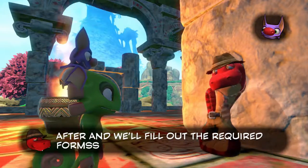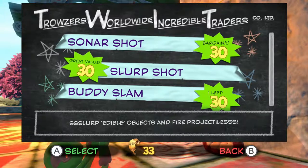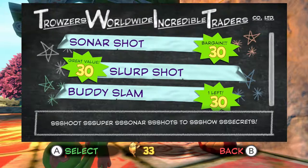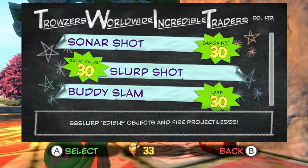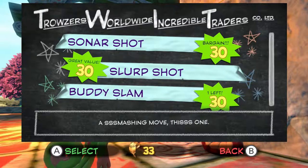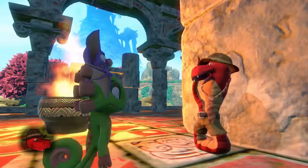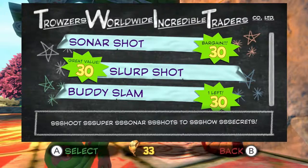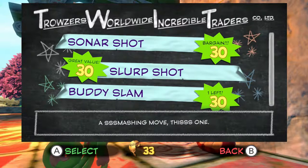Alright, okay, yep — give us the move. Do I want sonar shot? Shoot super sonar shots to show secrets. Slurp: edible objects and fire projectiles. I like buddy slam! I can see both being good, honestly. Between slurp shot and buddy slam we have several things to use buddy slam on already, and I've only seen like one thing for the slurp shot. We're back — did I buy something from him? Yeah, you hit the button while moving the mic. Oh, did I? No, I did not. I got buddy slam.